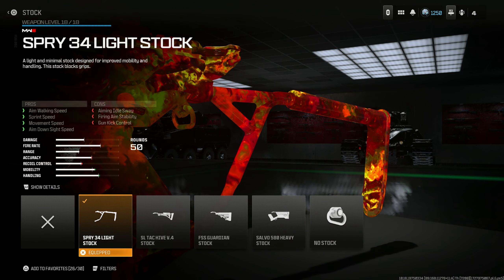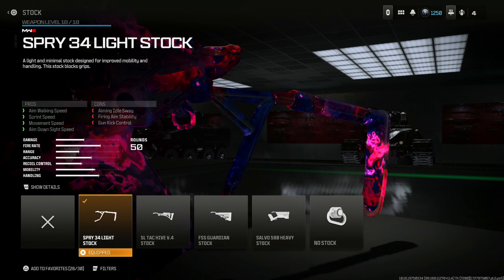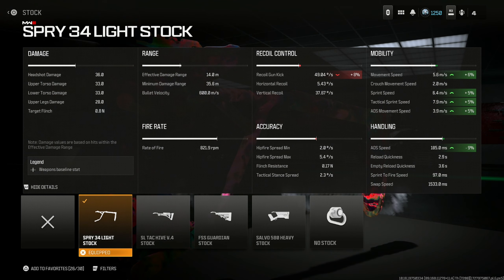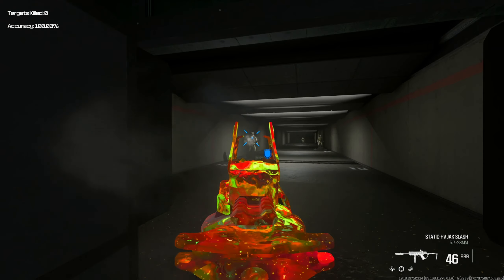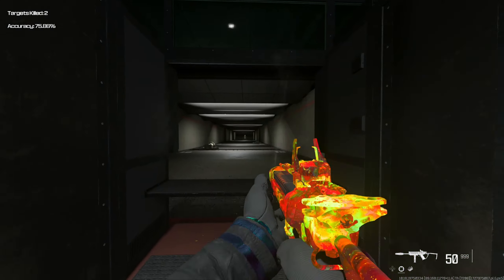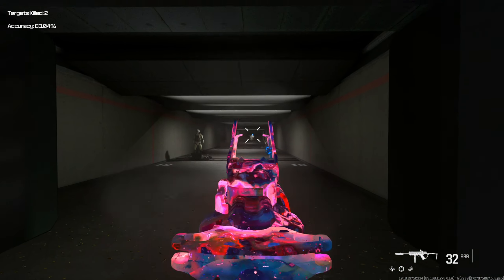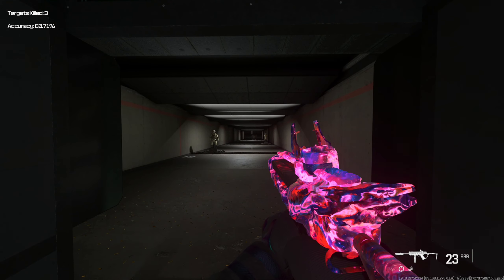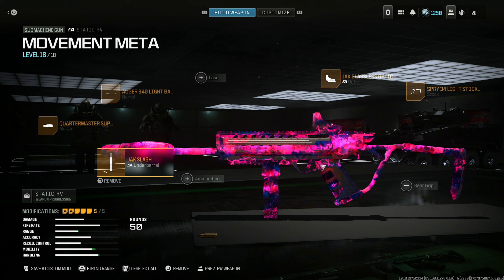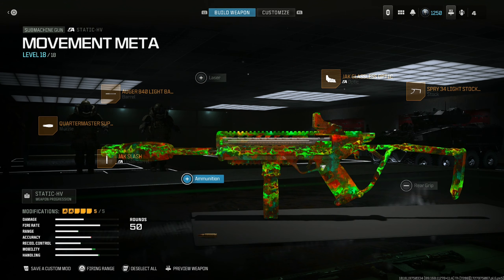We're putting on the SPRY 34 Light Stock for aim walking speed, sprint speed, movement speed, and aim down sight speed at the cost of aiming out of sway, firing aim stability, and gun kick control. The mobility and handling increase are so significant, and you only lose a little bit of recoil gun kick which you won't notice. This SMG is the number one meta in the game right now — it's so powerful, and even at long range it does significant damage. Here is the entire build for the Static HV — take a screenshot. This thing is absolutely deadly.